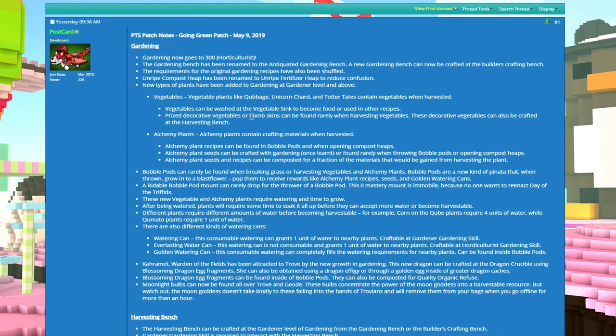Price decoration vegetable bombs can be skinned and are found rarely when harvesting vegetables. It's basically just a new term for crops and they show up a lot more clearly on the PTS server, so hold out for that video.